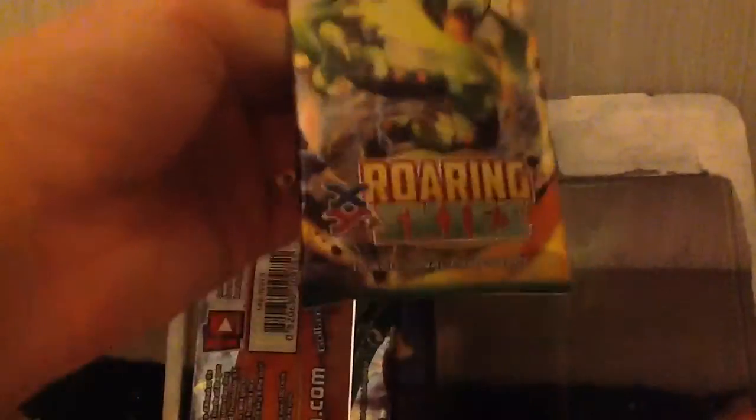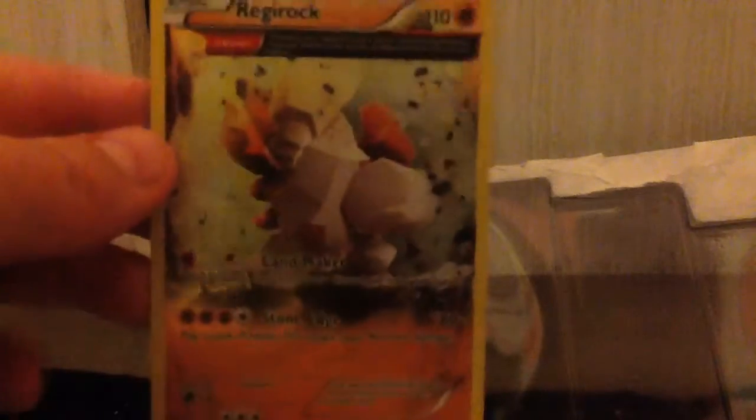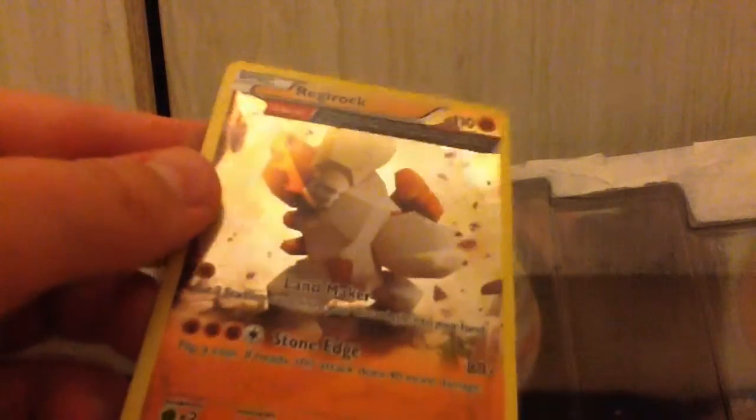Got the one with Deoxys first. Got the one with — pretty sure that's Mega Rayquaza. And of course the one with Mega Latios — or Latias. Latias is the red one. I think Mega Latios is green. But anyway, here's the Regirock — very nice card in my opinion, even better out of the packaging. It is a holo card, 110 HP, Landmaker, and Stone Edge.